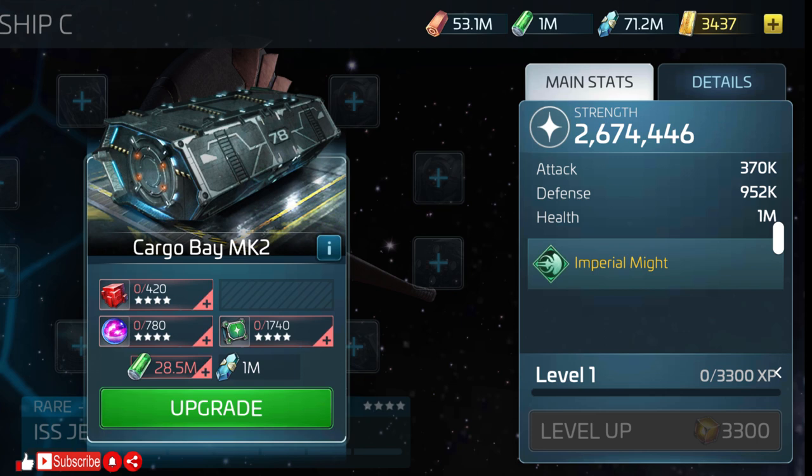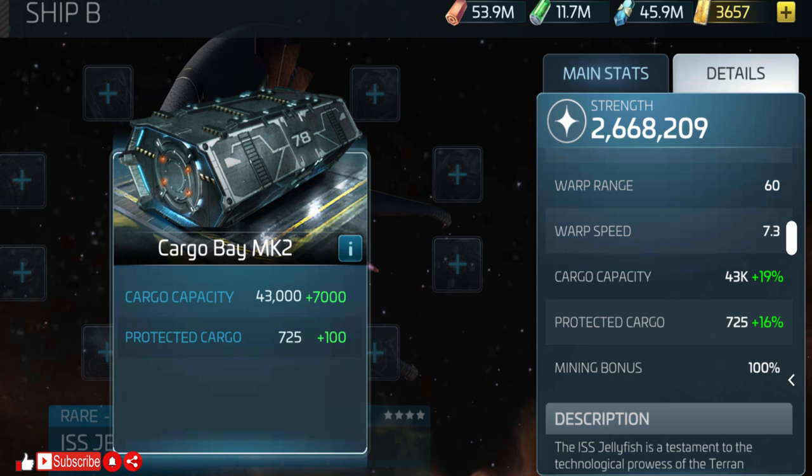Moving on to the tier 1 upgrade costs. Starting with the cargo bay, you'll need 420 common G4 ore, 780 common G4 gas, 1,740 G4 explorer parts, 28.5 million tritanium, and 1 million dilithium. This takes the cargo from 36,000 to 43,000 when reaching mark 2, with protected cargo going from 625 to 725.